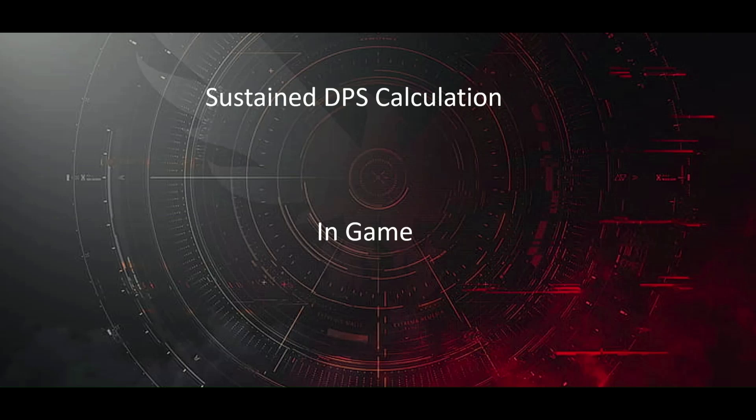The sustained DPS calculation is the entire mag's damage followed by the reload, with that total divided by the firing time plus the reload time. Here is a scale representation — blue for the firing time, red for the reload time.